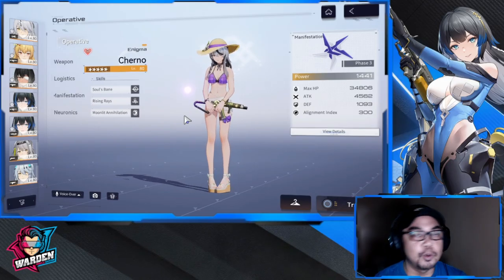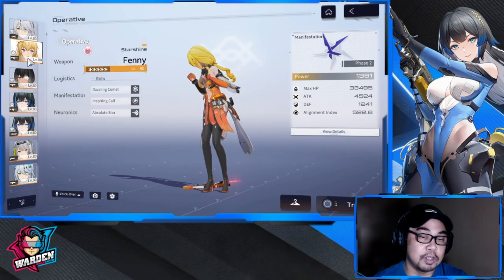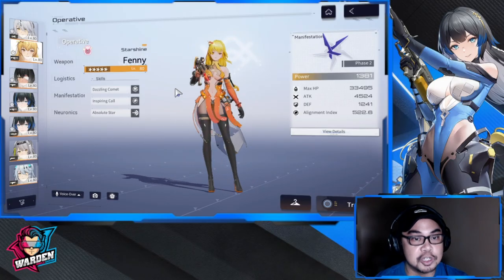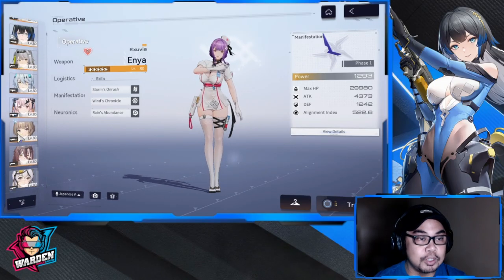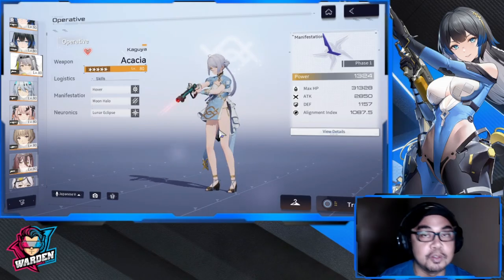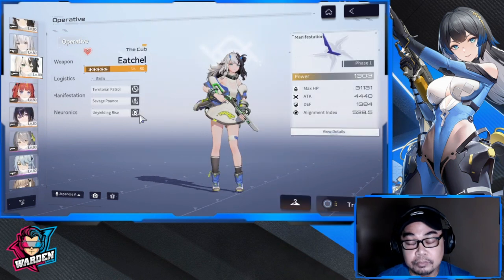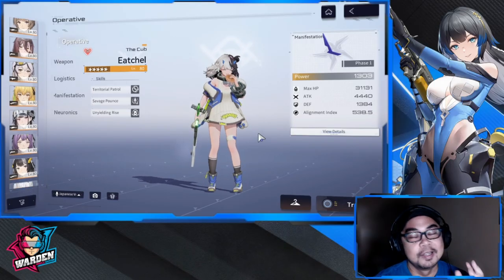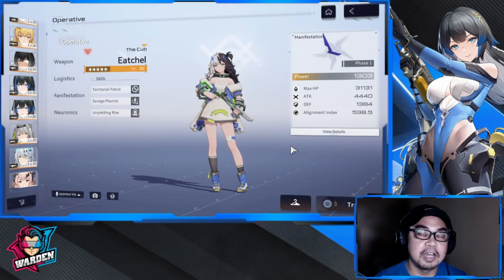For your DPS type, you have ballistic and skill. For your support type, there are three subtypes. You have your buffer type, which buffs damage for both DPS. Fenny buffs ballistic damage, and Enya buffs skill damage. We also have debuffers — the best example is Akasha — and the last support type is healer, with the best in class being Hatch. So to recap: two types of operatives, DPS and support. Under DPS — ballistic and skill. Under support — buffer, debuffer, and healer.